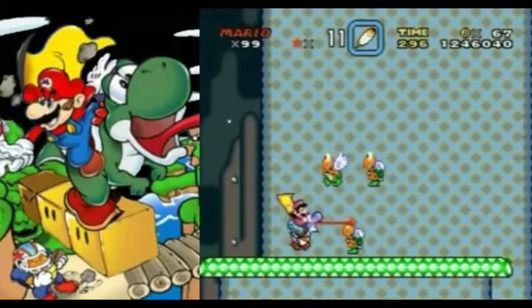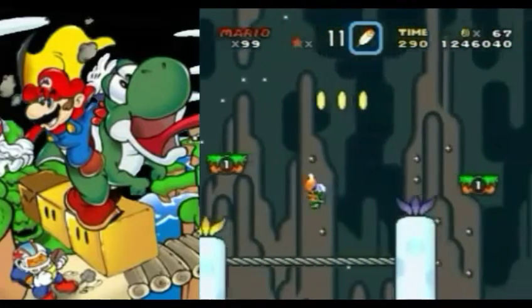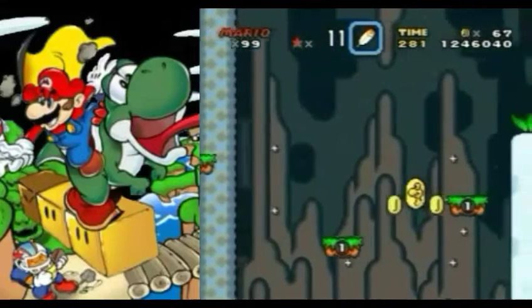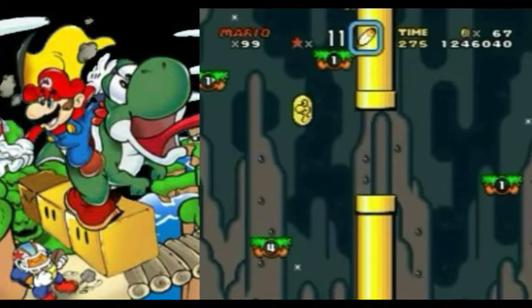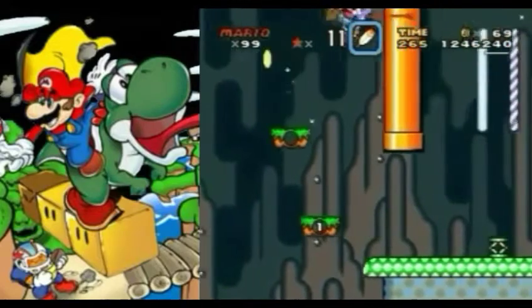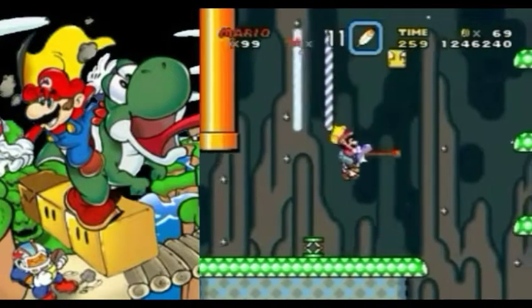Oh, that's just great. Right off the bat they threw green Koopa Troopas at us. Now we're in World 7-3. Yeah, they throw three enemies right off the bat. This stage is telling you it's not messing around. But we have Blue Yoshi, so we can just abuse the hell out of this stage. The gimmick here is timed platforms, but we have Blue Yoshi and Cape Mario, so we're basically fine.